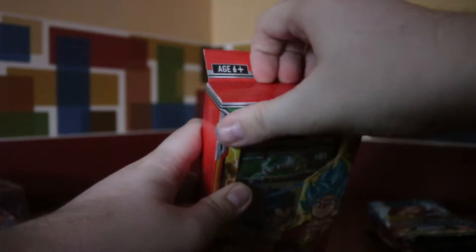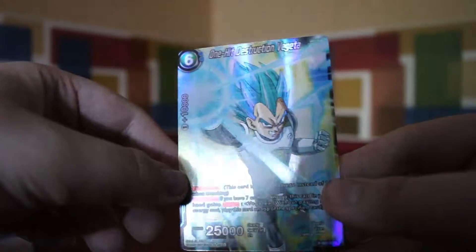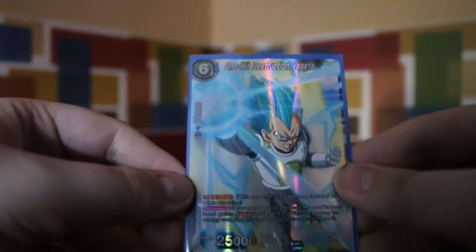Alright let's open this special pack box. There it is — this just comes with packs and a rare card, I think. First time opening these — oh yeah, Galactic Battle packs! You get more variety packs, the full variety there. And we got a Vegeta in here — One Hit Destruction Vegeta. Looks like a pretty good card. There he is, all sleeved up.